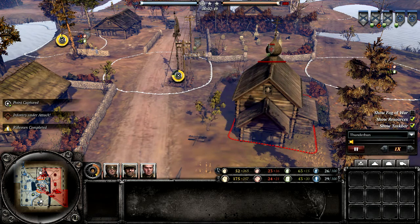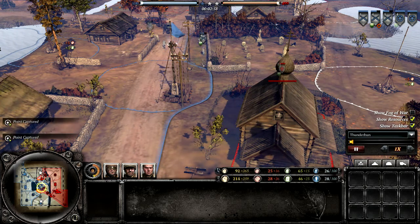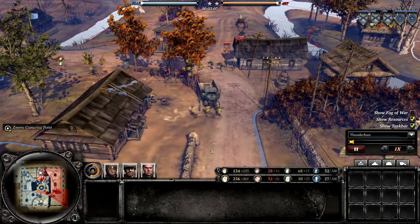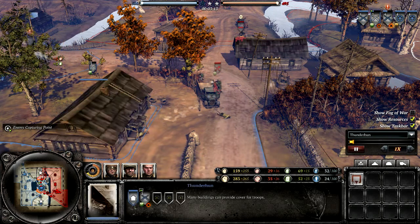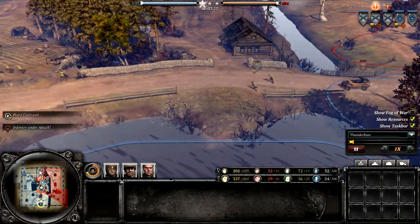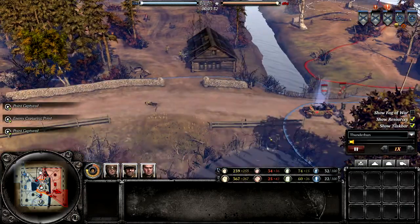We've got Volksgrenadiers barricading into the church, firing onto the riflemen who don't really have much cover. The Volksgrens are getting good flanking shots and the riflemen are pulling back, allowing the Volksgrens to cap the middle point. And we've got a nice flank here with the Kubelwagen and the Stern Pioneers — a very nice trap and bait. The riflemen are very low on HP with only two guys left. They're going to retreat, but the Kubel gives chase. They just barely get out.